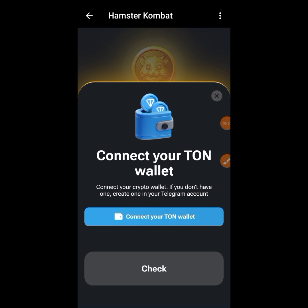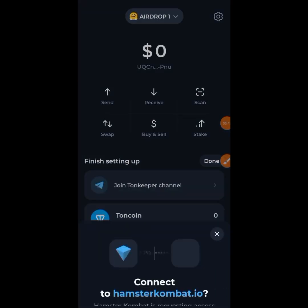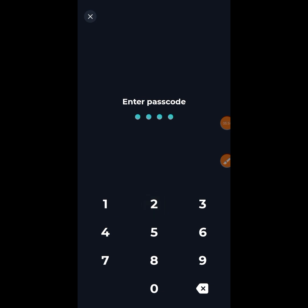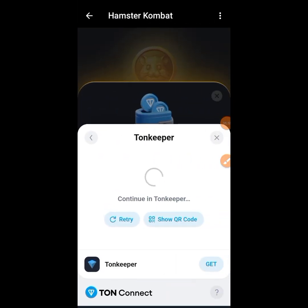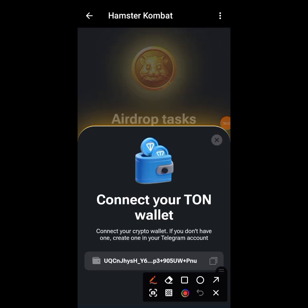If your wallet doesn't connect the first time, just repeat the process. I'm going to tap on it again, select Tonkeeper, tap 'Connect Wallet,' put in my code, and it will take me back on its own. You can see — my wallet is now connected.